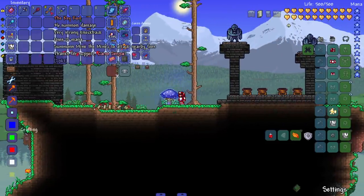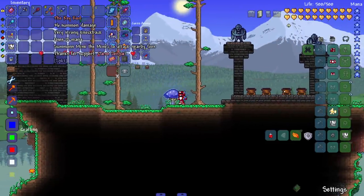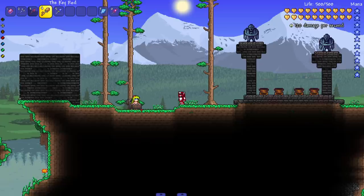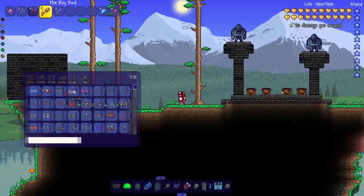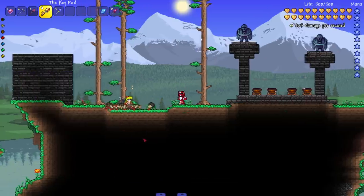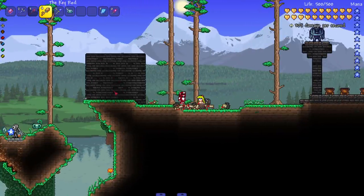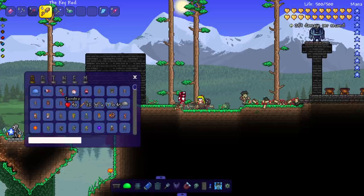Onto the next: the Key Rod — summons Mimi the Mimic to attack for you. Look at the animations — this mod is killing it with the animations. She throws a bunch of weapons at enemies. There's a Rotted Discord in there too. That's really cool — I like that.